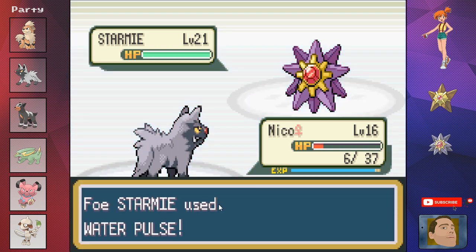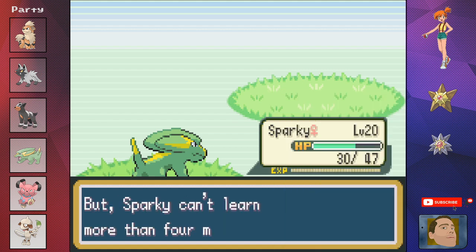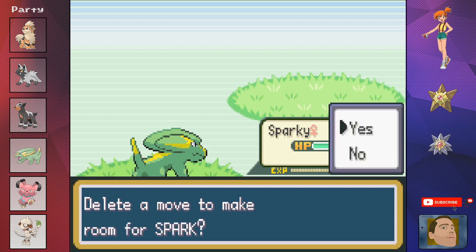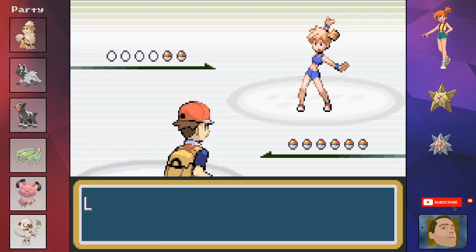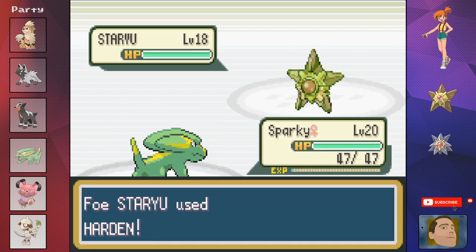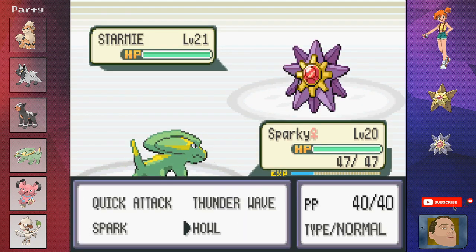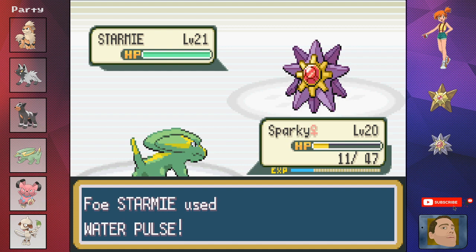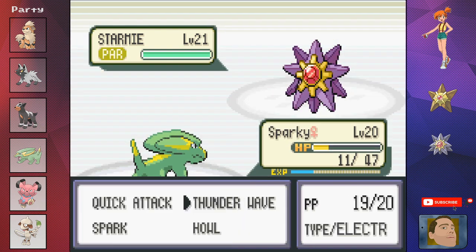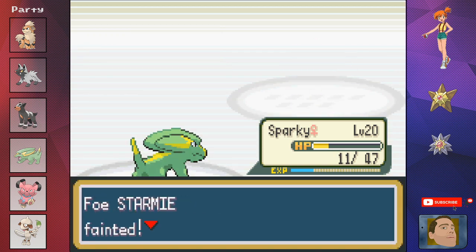We're going to have to do some grinding to get past this gym. I grind all my dogs up to level 20, and at level 20 Sparky learns Spark — a 65 power electric move — which is going to be very useful against Misty's water-types. We try Misty again. Sparky one-shots Staryu. Her Starmie out-speeds us and nearly takes us out, so we hit her with Thunder Wave just in case. Two Sparks take out the Starmie and we've got our second gym badge.